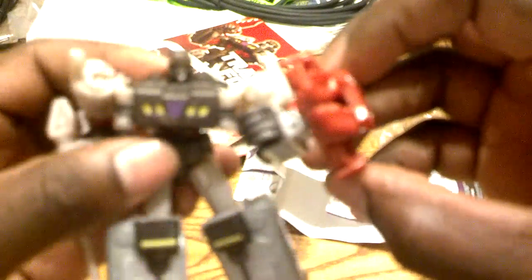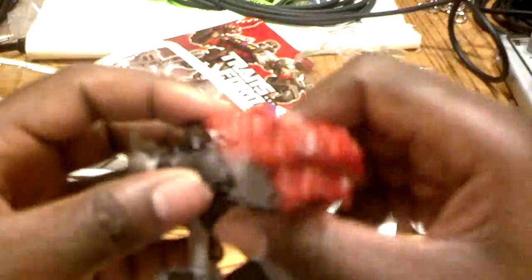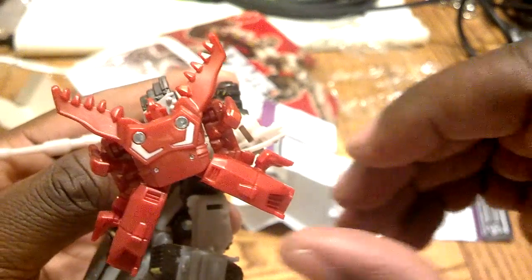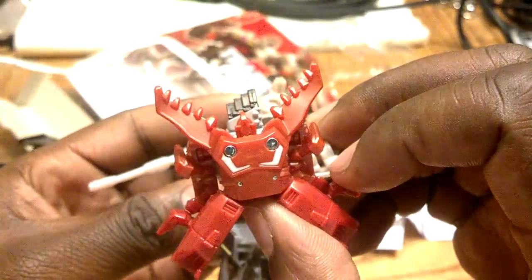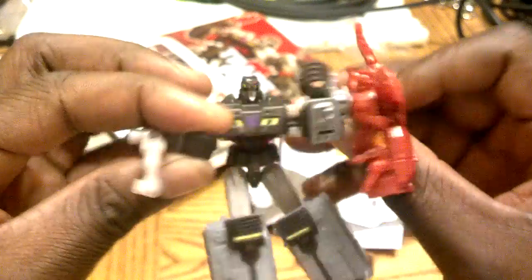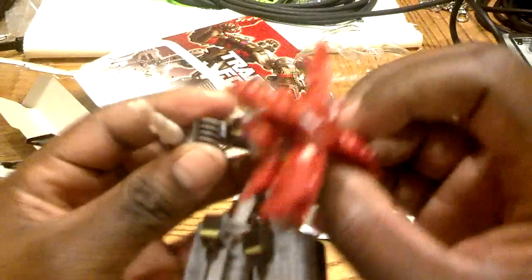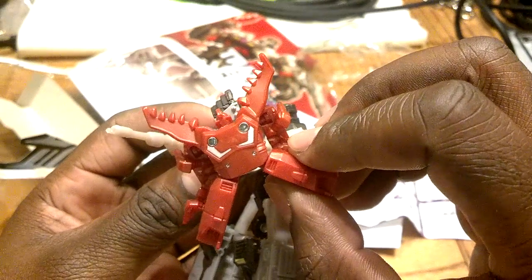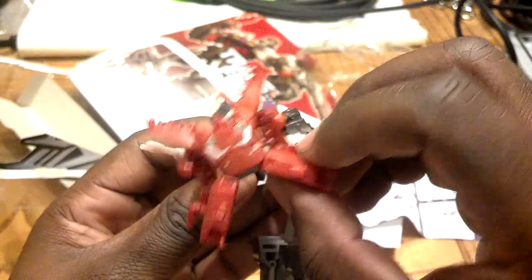I don't need Soundwave and his Laserbeak — I have my own guy. He's a shield. He's a bug. He's a bug shield. Bite on this. Chew on this. Starscream, that's an epic G1 move. Instead of materializing that energy shield, he's got Chop Shop waiting in the wing. Out of my back. Silence you.